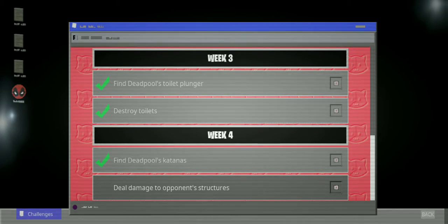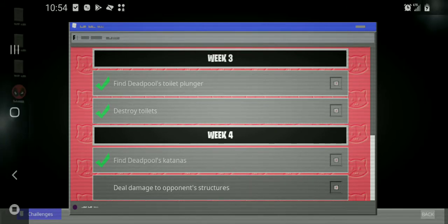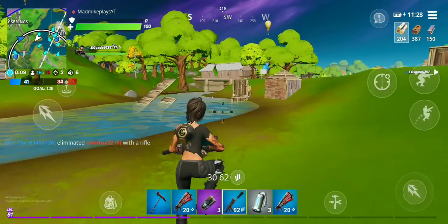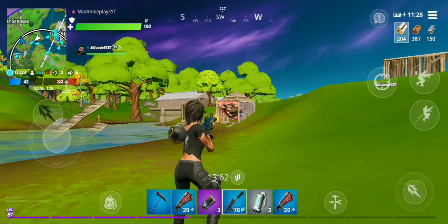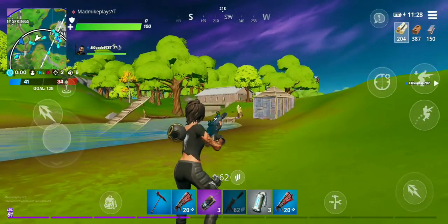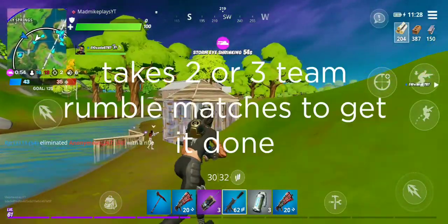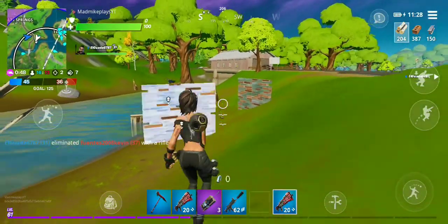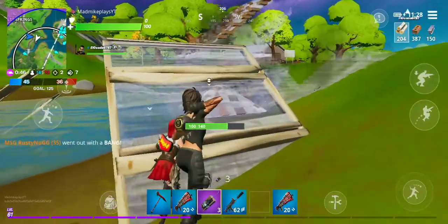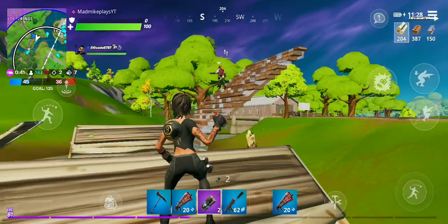So we need to go in game and do damage to other opponents' builds. We need to destroy 10,000 worth of structures. I'm in Team Rumble right now, and in Team Rumble there are always a lot of structures to destroy. Last game I destroyed 4,000 just in one game, so it's definitely a good way to try doing it. There are always a lot of builds in Team Rumble we can try to destroy.